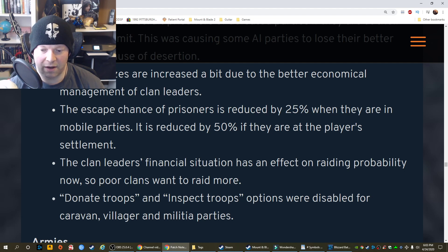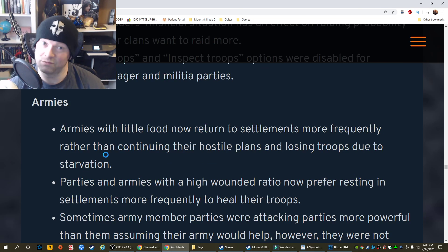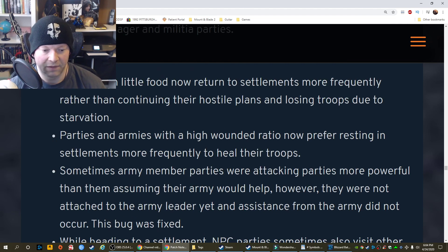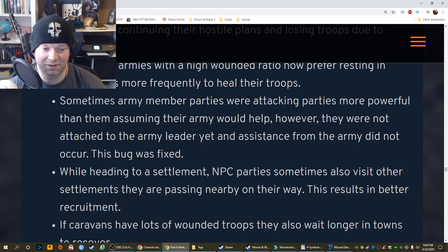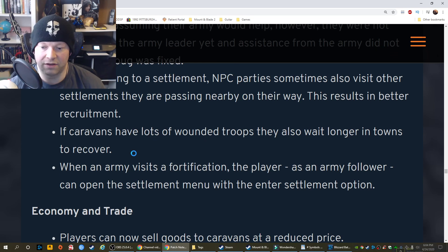Donate troops and inspect troops options were disabled for caravan, villager, and militia parties. Armies: Armies with little food now return to settlements more frequently rather than continuing their hostile plans. Parties and armies with a high wounded ratio now prefer resting in settlements more frequently to heal their troops. Army member parties were sometimes attacking parties more powerful than them, assuming their army would help — however, they were not attached to the army leader yet, and assistance from the army did not occur. While heading to a settlement, NPC parties sometimes also visit other settlements they are passing nearby, resulting in better recruitment. If caravans have lots of wounded troops, they also wait longer in towns to recover. When an army visits a fortification, the player as an army follower can open the settlement menu with the Enter Settlement option.